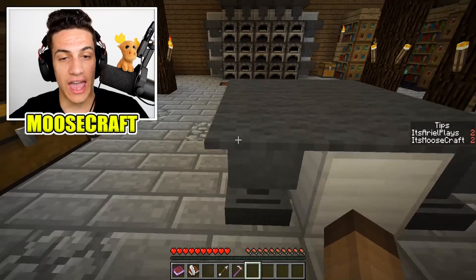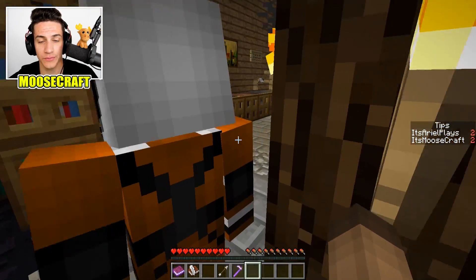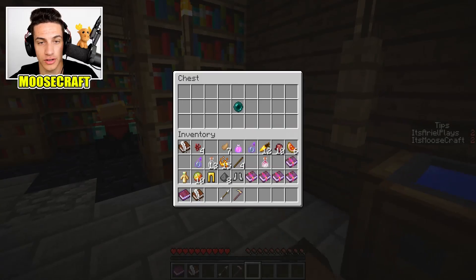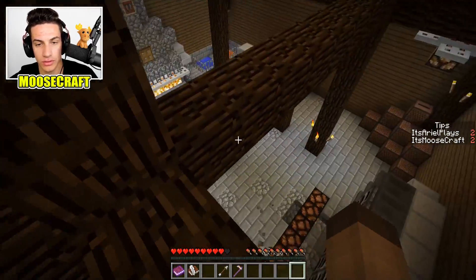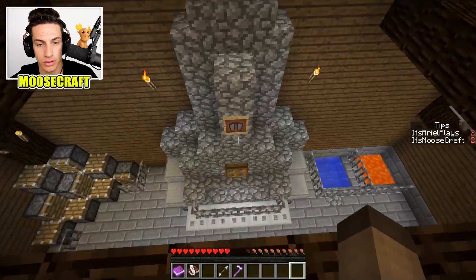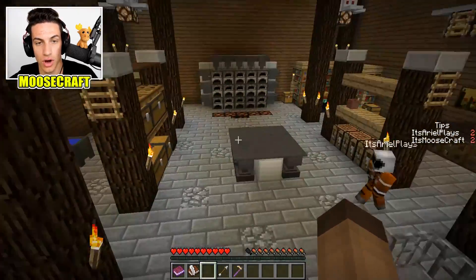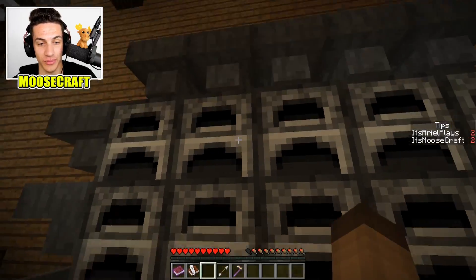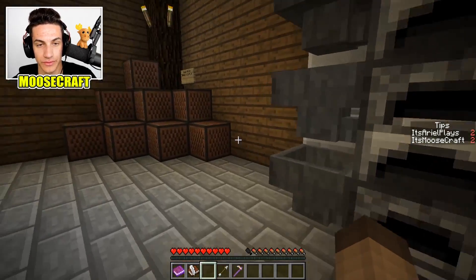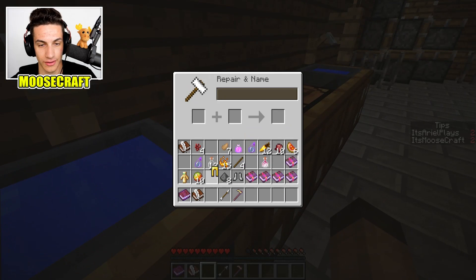I'm gonna guess that everything's super useful, including the enchanting. Let's say, for example, we put on boots here. I think if we enchant, it'll do something. Ender pearl. I'm on top. Get the electro wings — got it. You're gonna need to glitch to the furnace. That's gonna be such a pain — this map is hard.